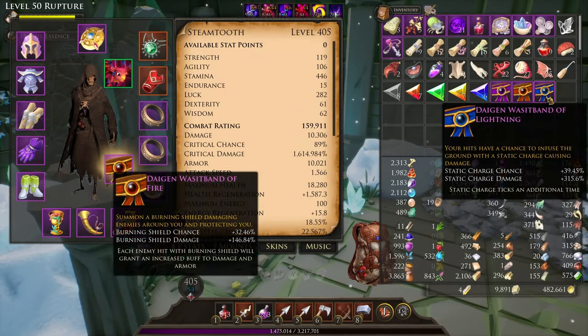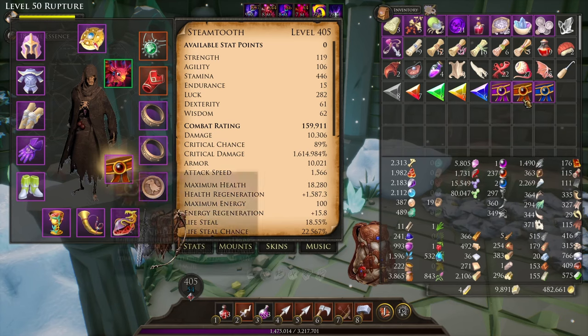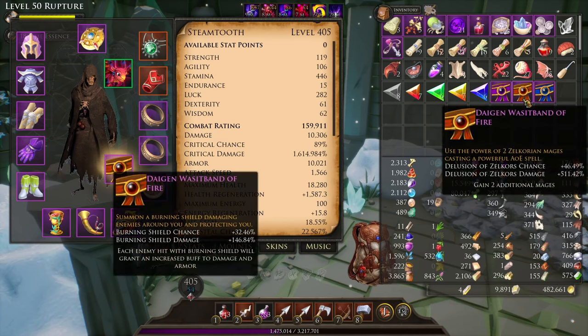Every time that you do this you're going to get three belts — you're going to get one of each element. For me, I'm running a fire build, so you only have one chance to get that fire ability you want. I already have the setup I want so I'm good to go.